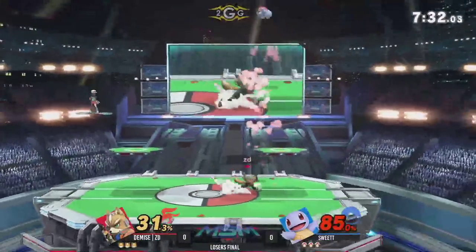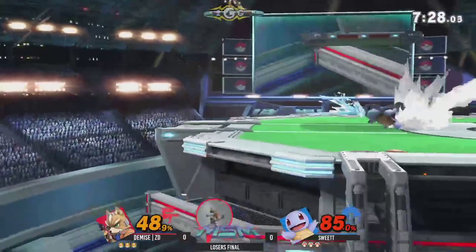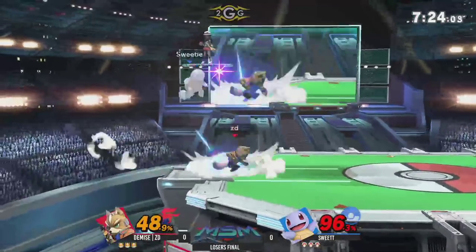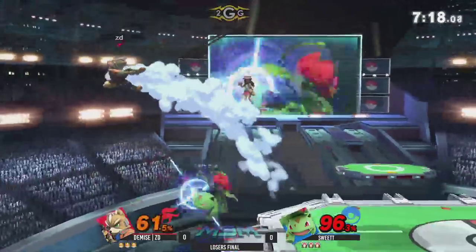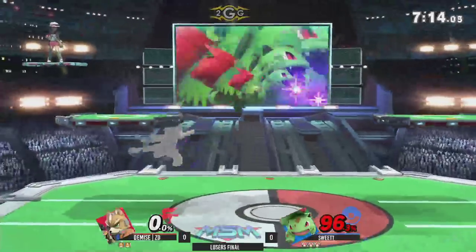That's something we're probably going to see that's really common in Ultimate — having your back to your opponent, unless you have a very good out-of-shield option that hits behind you, is a bad position to be in. In that situation, Philique was actually better for ZD because he does have the Fox up toe behind him, but Vine Whip is going to find that first stock off of ZD.